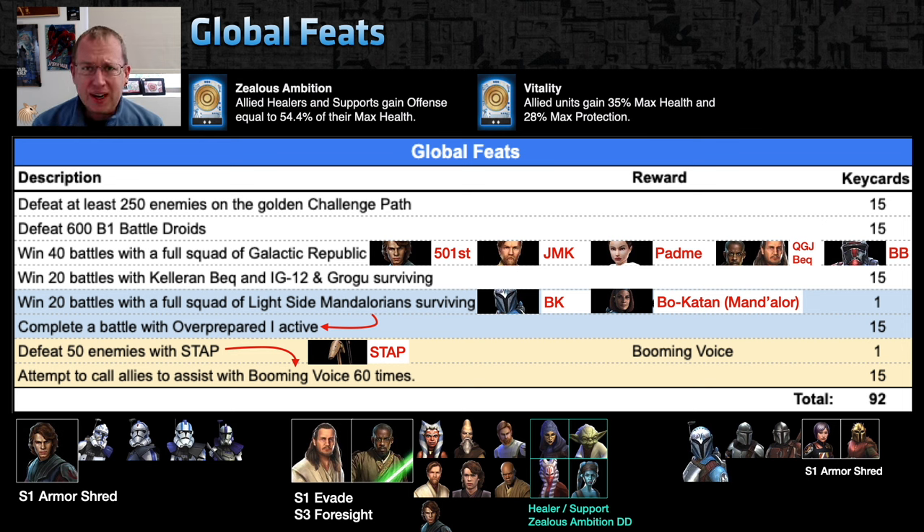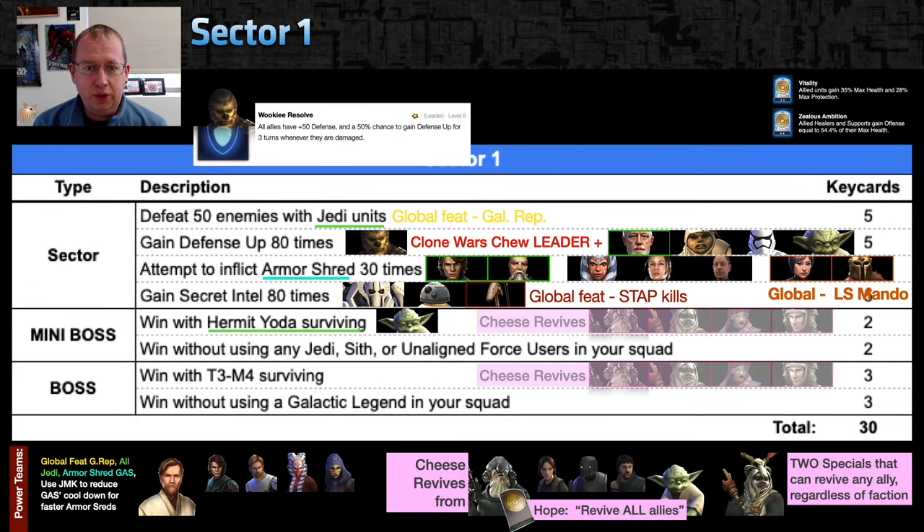The Booming Voice feat is really easy. Put in a squad against a weak enemy — Maul, for example, triggers Booming Voice every time he uses his ability: boom boom boom, six attacks with four allies assisting each time, that's 24 assists right there. You can also put in Wat Tambor, Thrawn, or Jen Erso to pass turn meter and keep taking lots of turns — you'll knock that out in just a couple of battles.